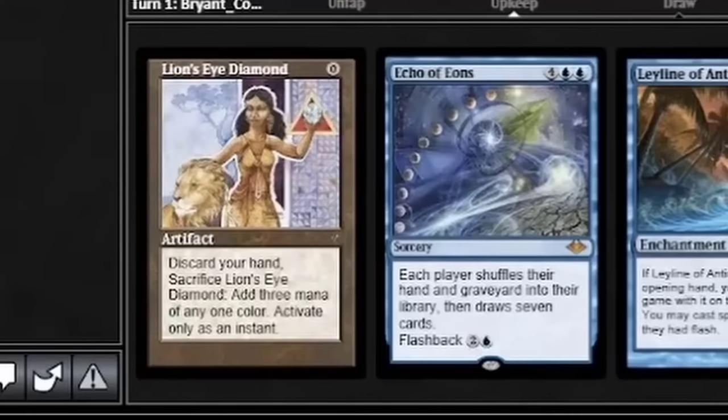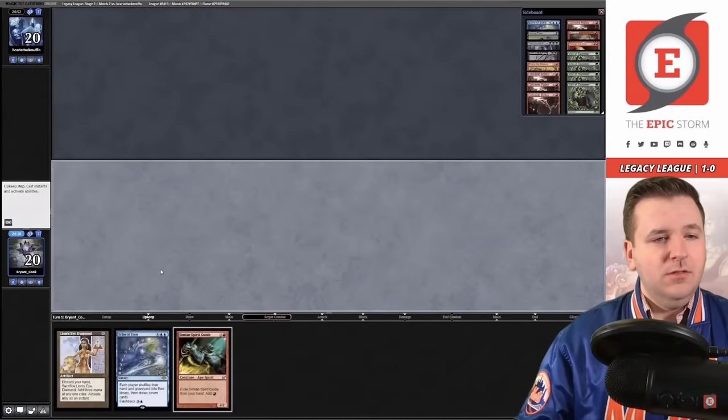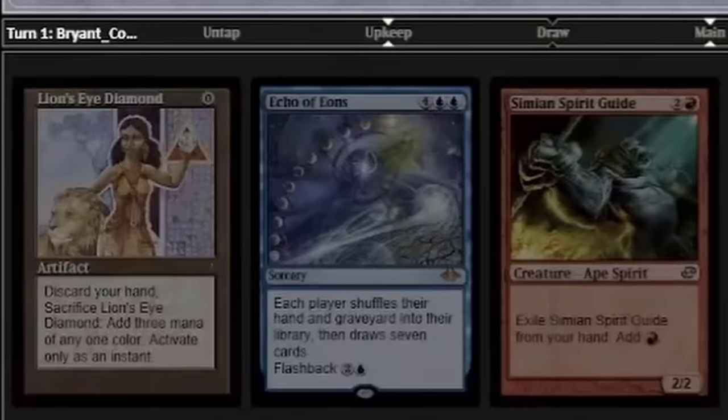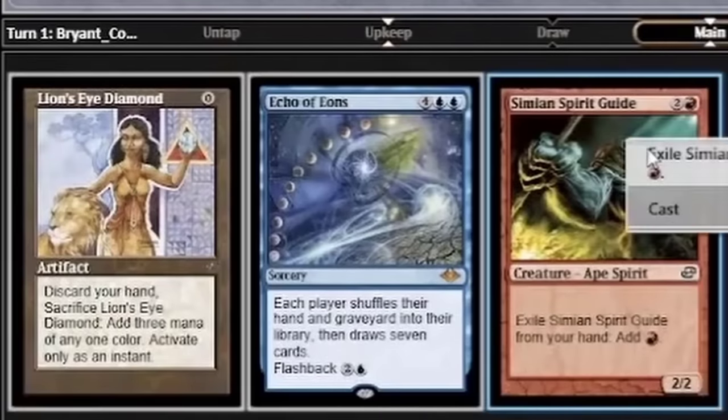We have LED Echo — we're going to keep this. Mulligan to 3. So Brian has a killer 3-card hand, which involves Lion's Eye Diamond and Echo of Eons.